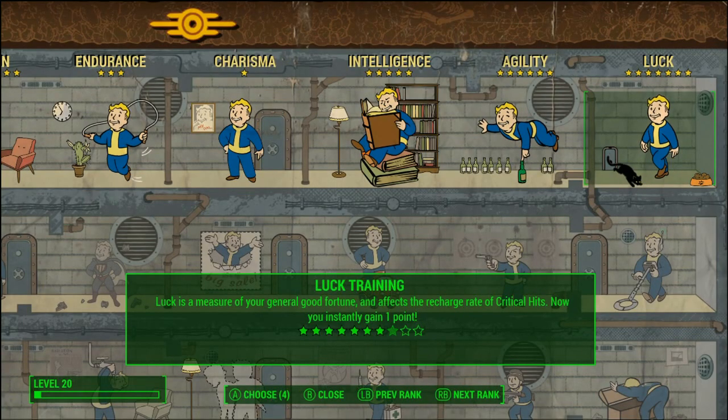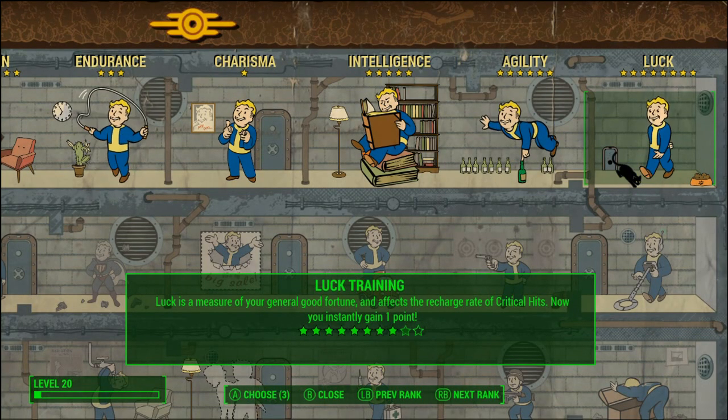Perks 15 and 16: Two more points into Luck to help raise our critical meter faster and unlock a useful tool in your arsenal.